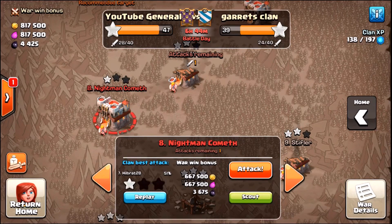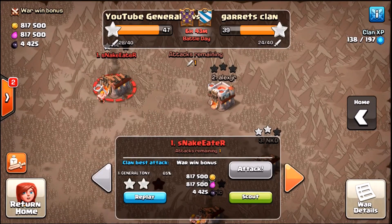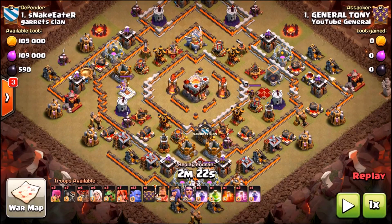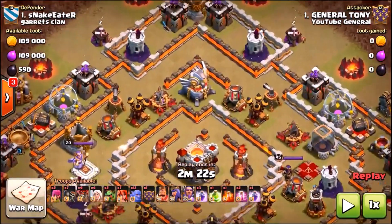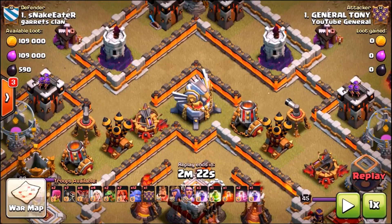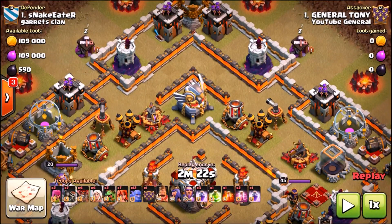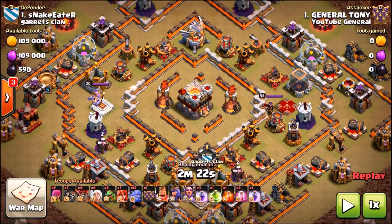Before we get into the live attack, I wanted to show you something I didn't know about the game. The Eagle Artillery at Town Hall 11 wakes up once you've placed down 150 housing spaces worth of troops - but it also includes spells. I only just found out today from one of my clan mates that every time you place a spell, the Eagle Artillery gets closer to waking up. Let me know in the comments - did you know you can wake up the Eagle Artillery using spells?